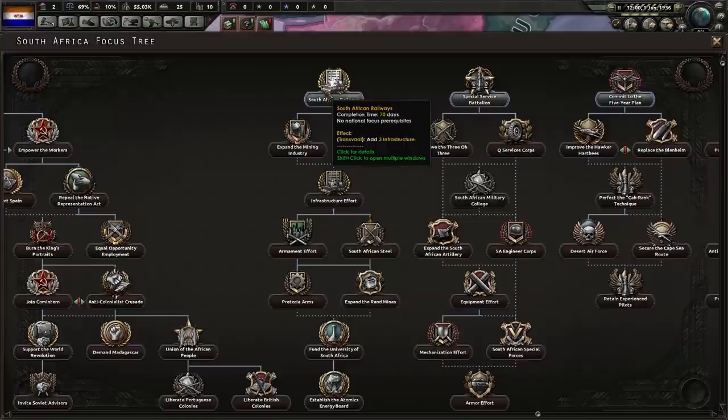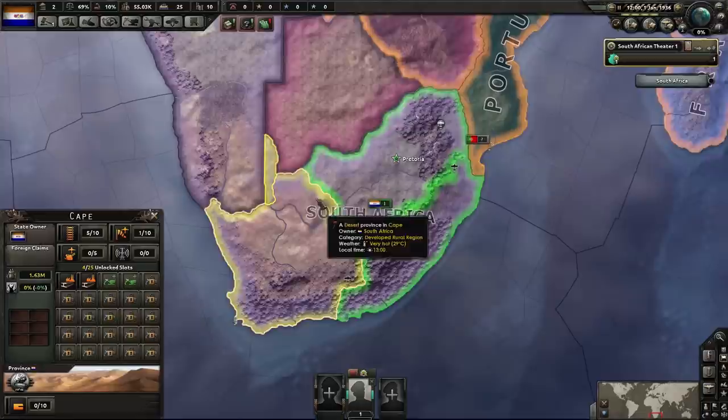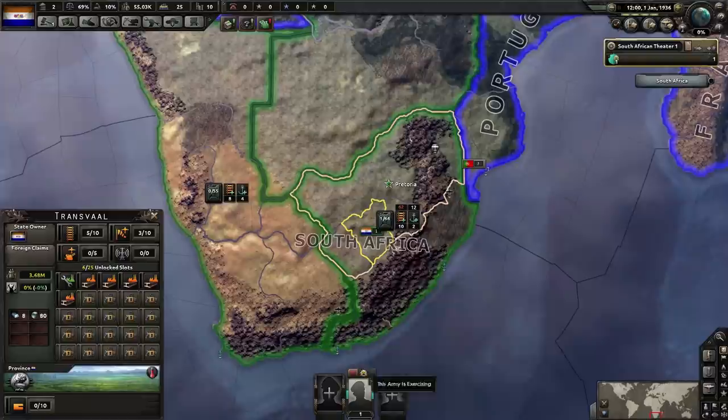Three infrastructure in Transvaal — this focus changes where it puts the infrastructure every time you load the game. When you reload it, it randomly selects one of the four states in South Africa. If it's like this one, bad luck — you're not going to get anything from that. If it's like one of these two, or really any of these three, you're in luck. Transvaal is good because it increases the amount of steel, and it's the capital too, so there's more supply. The downside is you can't build anything there until you've gone for more dispersed industry.